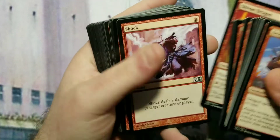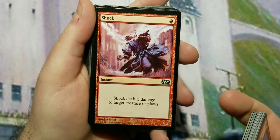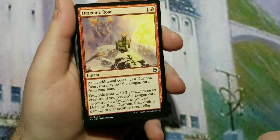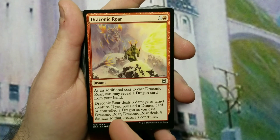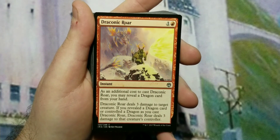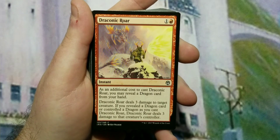For the spell section, we're putting in a lot of ways to clear the board in the early turns because it's going to take a while to ramp up. We have some Shocks to clear low-toughness creatures that are cheap to cast. Draconic Roar — as an additional cost to cast it you can reveal a dragon card from your hand, and it deals three damage to a creature. If you revealed a dragon card or control a dragon as you cast it, it also deals three damage to that creature's controller.